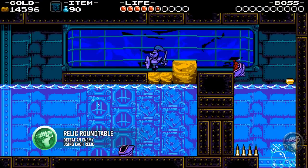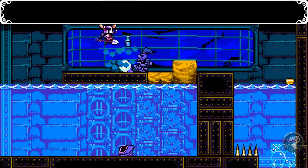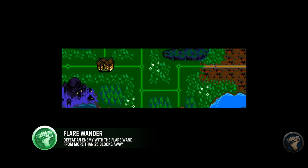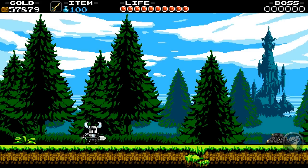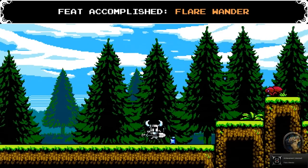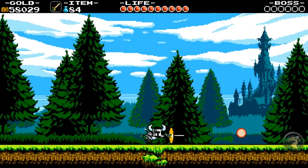Speaking of relics, let's tackle a few relic feats. For the Relic Roundtable feat, simply kill at least one enemy with each relic. The Flared Wander feat is interesting but easy: once you've got the Propeller Dagger and the Flame Wand, go to the Plains of Passage. When the level starts, go all the way to the left and fire a blast with the wand. Immediately switch to the Propeller Dagger and spam it to keep up with the wand blast until the flame hits an enemy, granting you the Flared Wander feat.